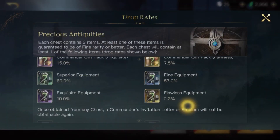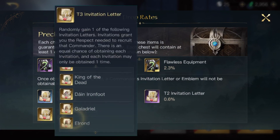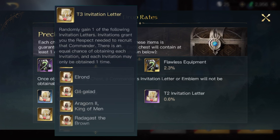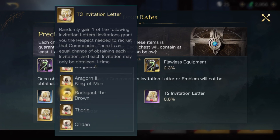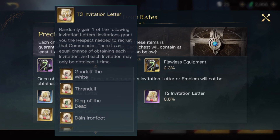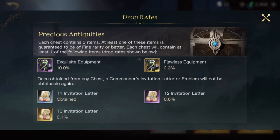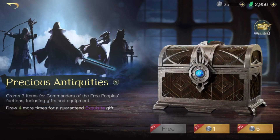I'm hoping that we can pull a T3 invite, and if we do I'm hoping for Galadriel, or if not Galadriel then maybe Elrond or Thrandiel, because I like elves a lot. Even though those are probably commanders that people say are the worst T3s, I don't mind — I want them anyway because they are some of my favorite characters from the movies and the books. Anyway, let's start our first pool and see what we get.